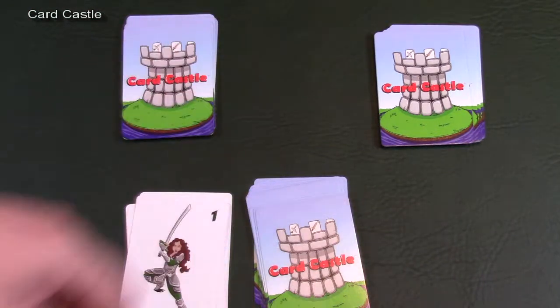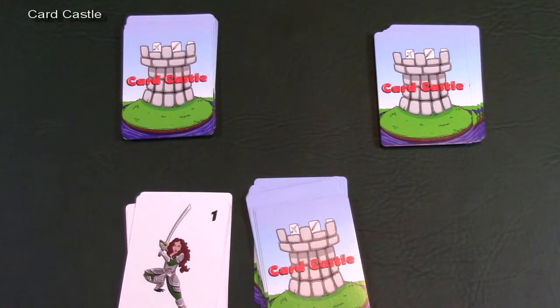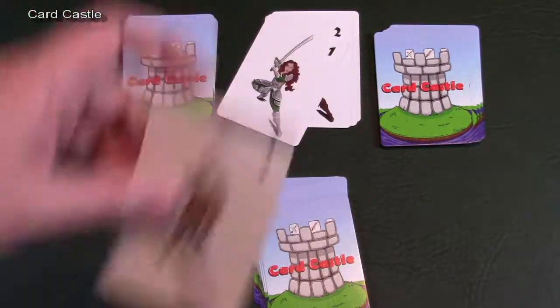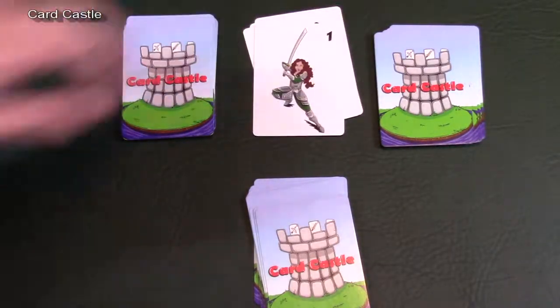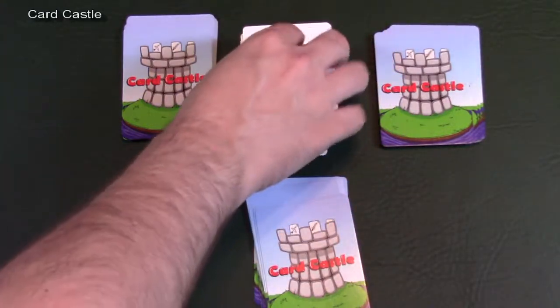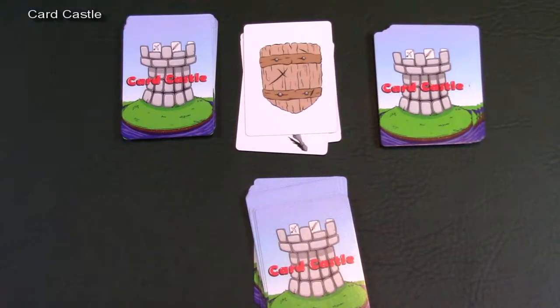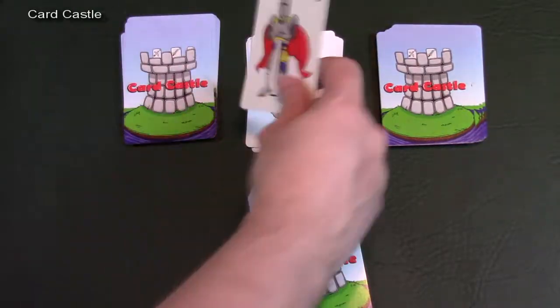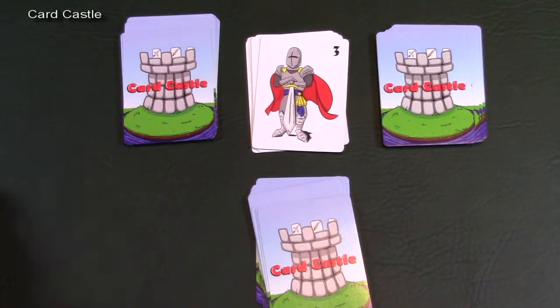There are a couple of other cards that can come out and other slap situations to know about. If a player flips over a Shield card, the Shield negates anything that has been previously played — it ends their turn, but they must also flip over the next card in their deck to end their turn.